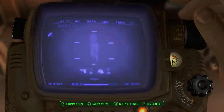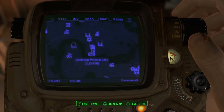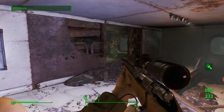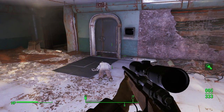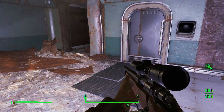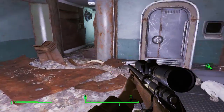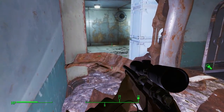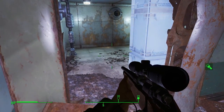You're going to be inside the Cambridge Polymer Labs. You'll get led by Molly once you get in here through a short little tour of the place. She's still functioning as if the place wasn't abandoned and looking like crap.